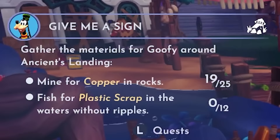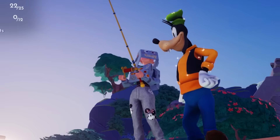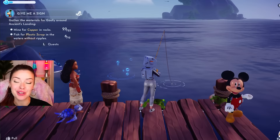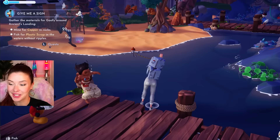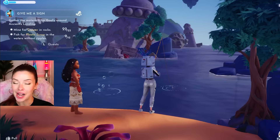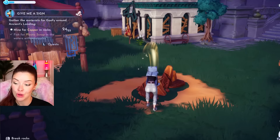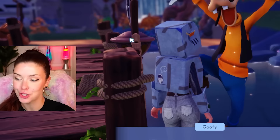We have to open up this stall so we can get some more materials. For that I need some copper, which I've almost found all of, and then I need to go fishing for plastic scrap, which I currently have none of. Fishing in my robot suit — the plastic scrap is in the water without the ripples. A good tip while fishing or doing anything in Disney Dreamlight Valley is to hang out with the characters, because you can actually level up with them and unlock other things as you go. There are so many fun characters to unlock, and so many new ones have been added since the game came out.